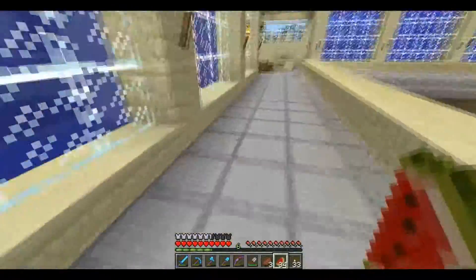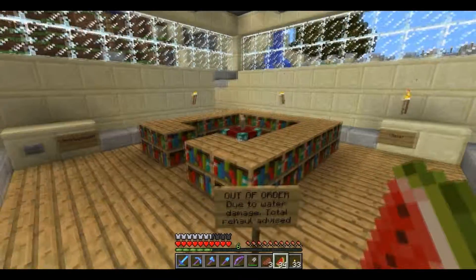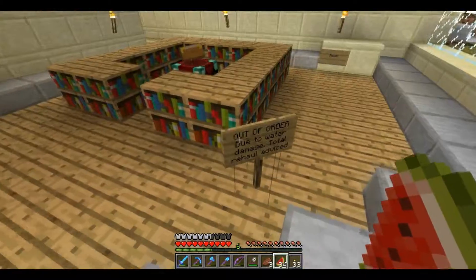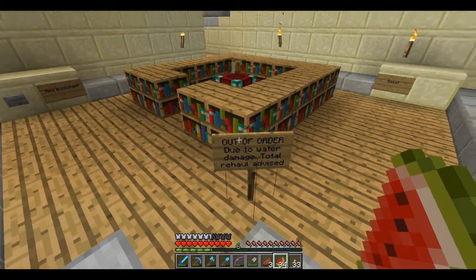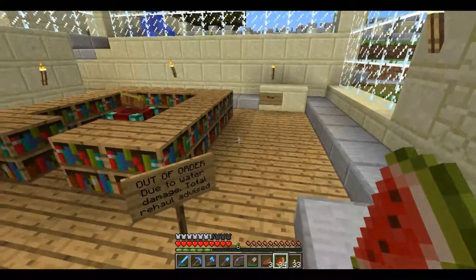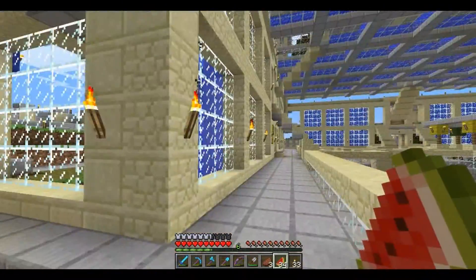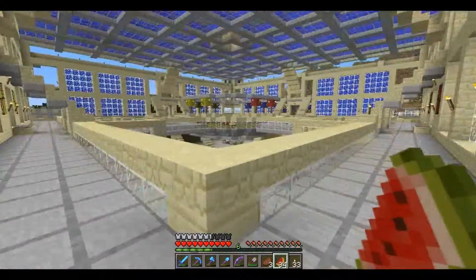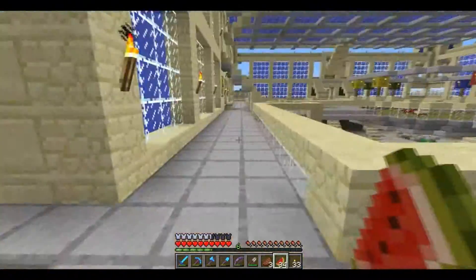Over here is my old enchanting setup, which is out of order because some water spilled into it and also because of the piston timings again. I need to have a total rehaul of this. I'm also thinking of just removing it and putting something else in, such as a control room for the whole base or a potion room. I have four rooms in the corners so I have a lot of options there.